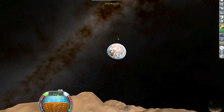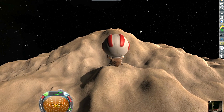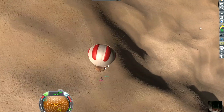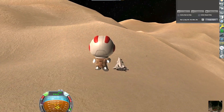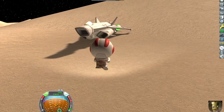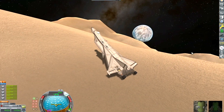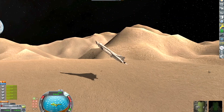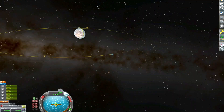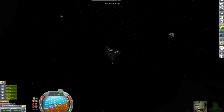I could probably get into orbit on just this jet pack actually. Getting some more screenshots. I overshot my ship a bit. Back in the ship — time to go home. Let me pitch up and burn away. Looks like we're on an escape trajectory out of TOT. There it goes in the distance on time warp. See ya.